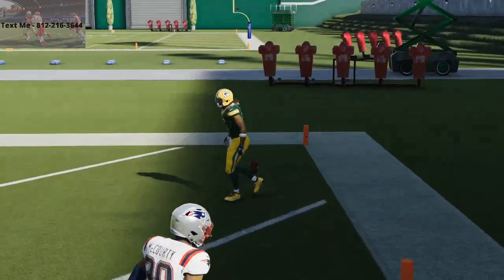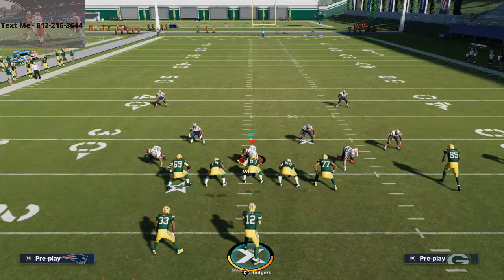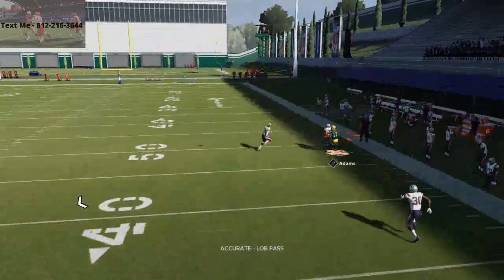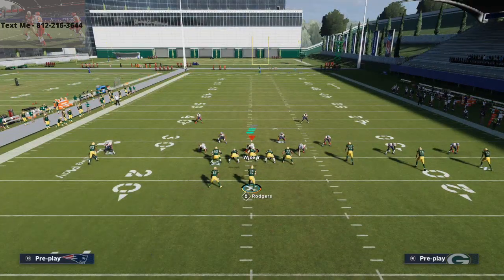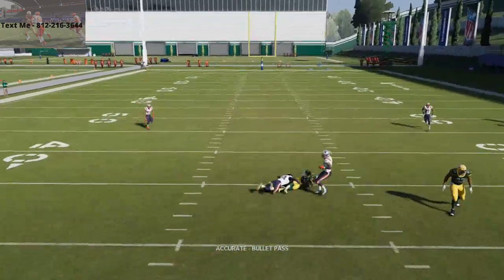If they shade coverage over top, it does stop this. You'll see you're not able to get the separation you want from a press man situation. If that's the case — if they shade coverage over top — your slant route is typically going to be open to Marquez Valdes-Scantling, so just throw that consistently against man-to-man coverage.